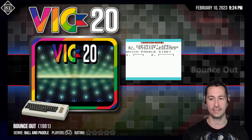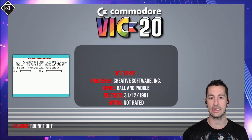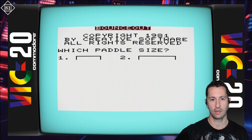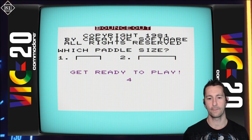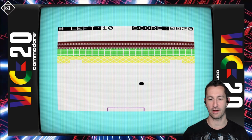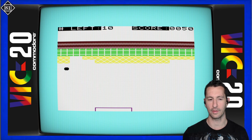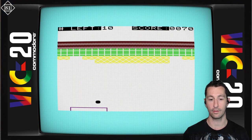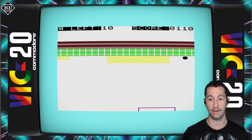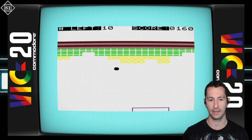We're now back on the VIC-20, and this is Bounce Out. No information on this one, so we just pop it in and play. Released at some point in 1981, published by Creative Software Incorporated. Which paddle do we want? We'll do the big one. Showing off the VIC-20 sound — nice. Using the joystick, it's Ball and Paddle Breakout — Bounce Out. They're going to run out of names eventually for this formula. We've had Breakout, Breakthrough, Breakin, and now Bounce Out. It's a very capable, amazing port of Breakout for the VIC-20.